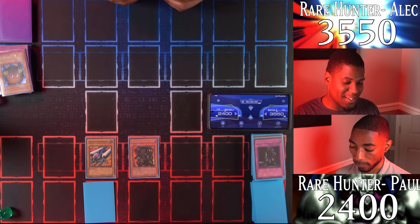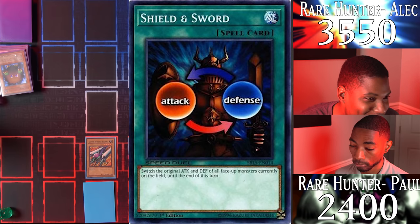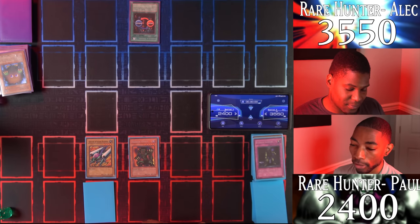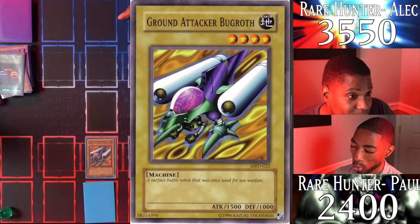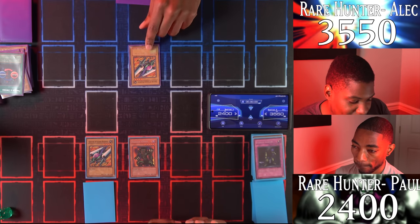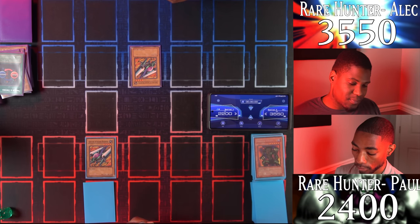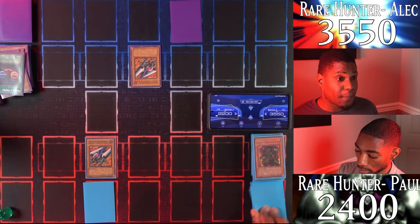I draw — the gods aren't done with me quite yet. I activate Shield and Sword — I will swap the attack and defense of all your monsters. Shadow Ghoul and Ground Attacker Bug Roth are both affected. And then I Normal Summon my own Ground Attacker Bug Roth. I have my Ground Attacker Bug Roth attack your Shadow Ghoul — with only 1300 defense, I take 200. I managed to get rid of your monster! I'll set a card face down and end my turn.